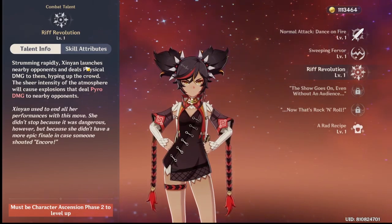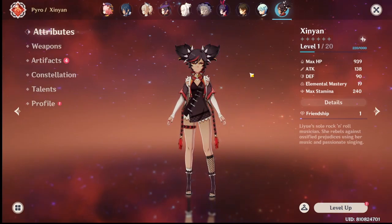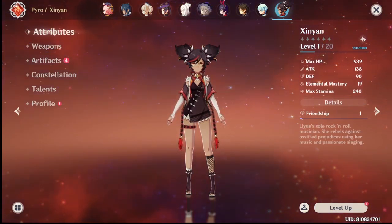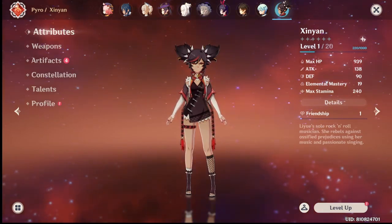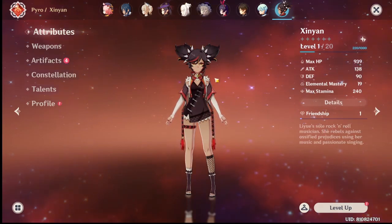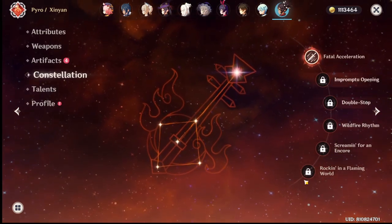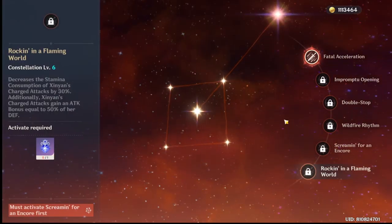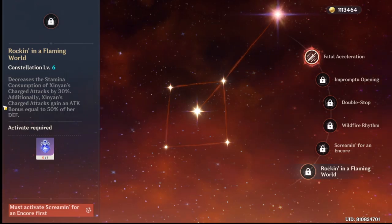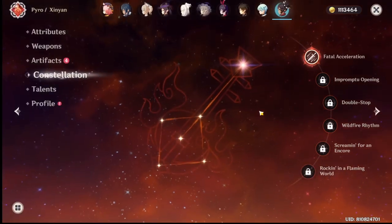Her ultimate dealing physical damage is pretty meta since the new Abyss update triggers an explosion when you hit something enough times with physical damage. If you have Xin Yan it's pretty good. If you're going to get more constellations you might as well rush to C6 because of the charge attack gain from her defense — basically making her a Noelle.